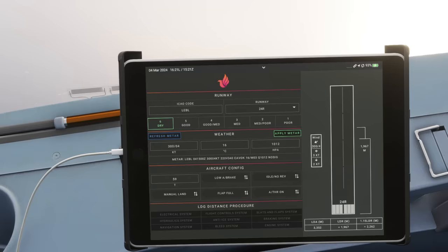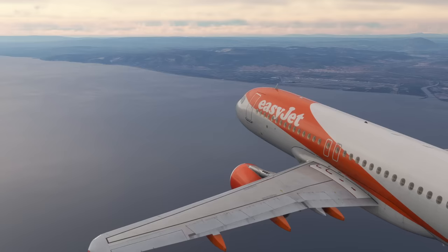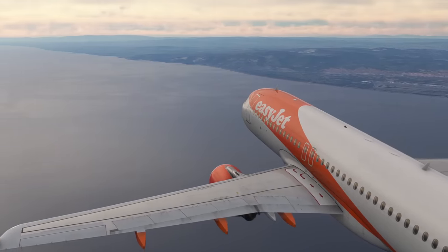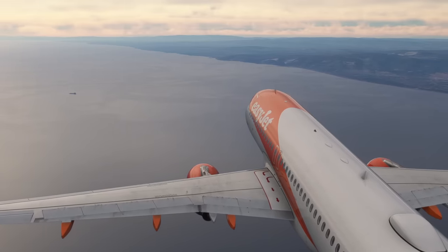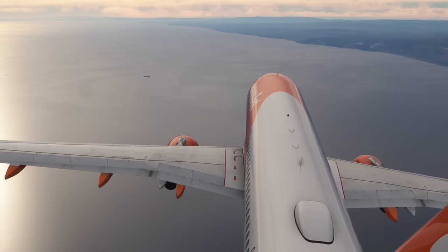There are good things about a faster approach speed too — the aircraft is a little bit more responsive, with more airflow over the control surfaces such as ailerons and rudder. That's why when the weather is quite gusty and windy, a lot of pilots prefer flaps 3 — it's more responsive, and the aircraft has more energy to get through gusts. Flaps 3 also uses less fuel, which airlines really like. The engines aren't working as hard, so there's less wear and tear, reducing maintenance costs. The engines are also quieter on approach, making it much better for the airport environment.